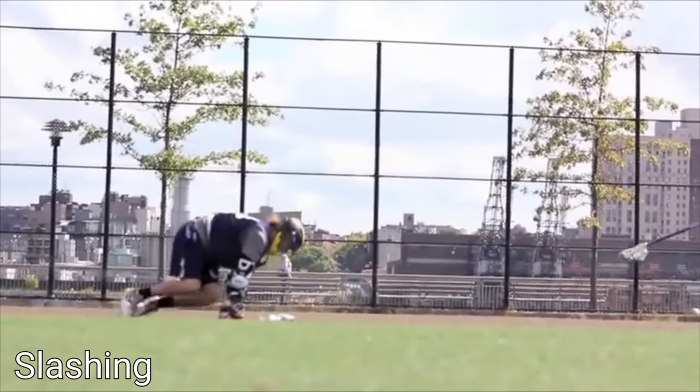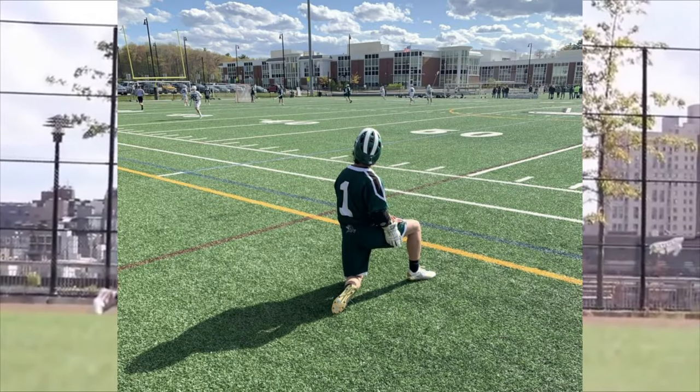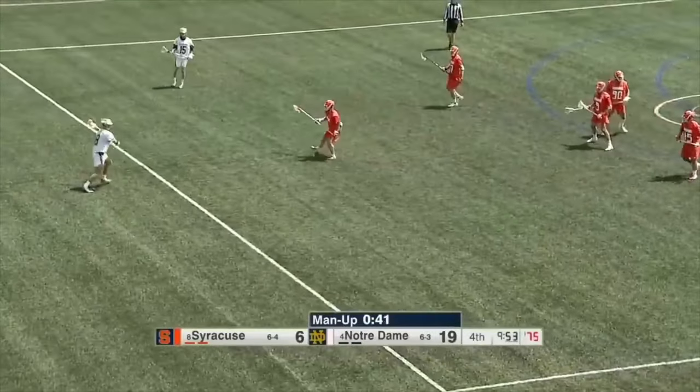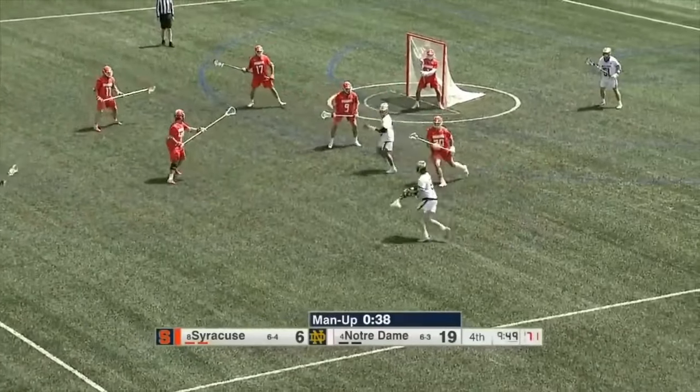If a team gets a penalty, the person who committed it has to go to the penalty box for a certain amount of time. When the player is in the penalty box, the opposing team has an advantage, playing with one extra player on the field. This is called going man up, and the team with the disadvantage is man down.